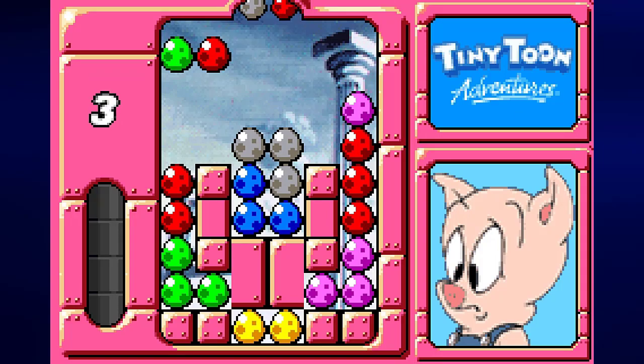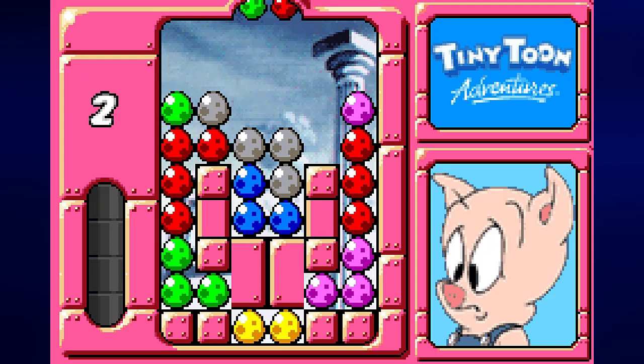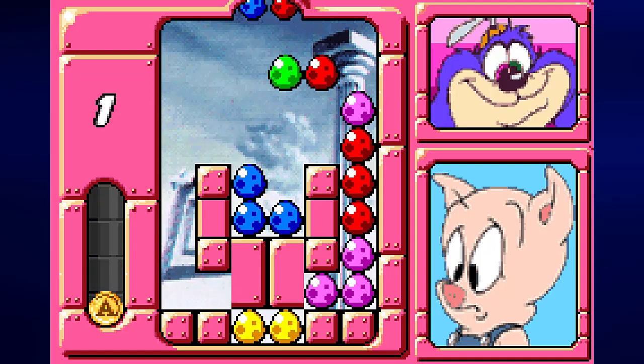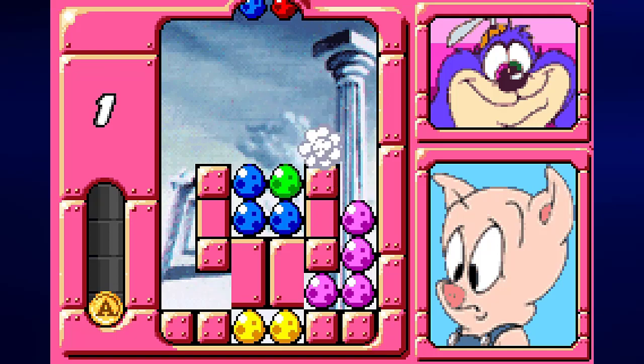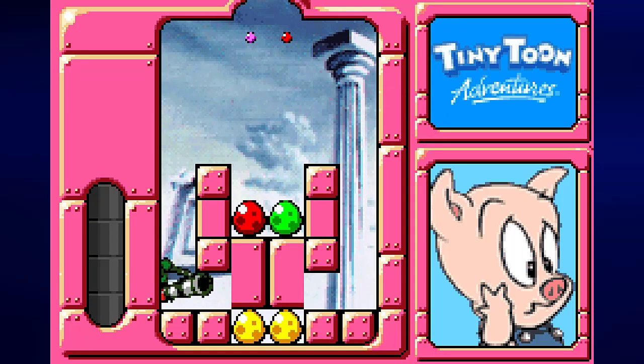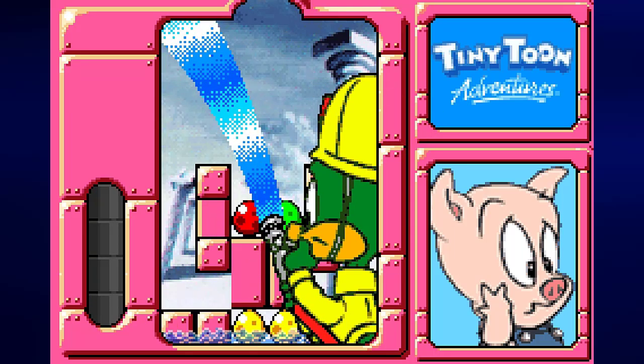And now for five: we're gonna lay that there, pink and red go there, green and red goes there. We're gonna do this, lay you over here, we're gonna get rid of blue, and then we're gonna use Plucky to get rid of the last of the eggs.